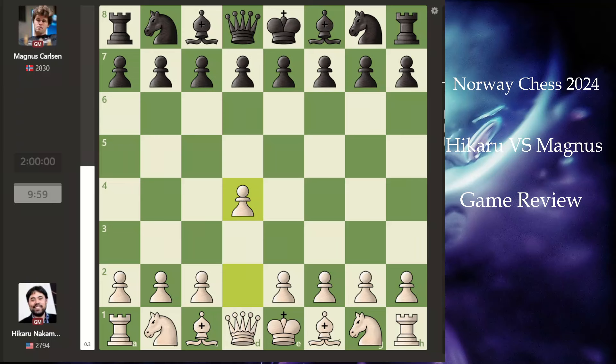Hey guys, I'm studying the game history that happened between Hikaru Nakamura and Magnus Carlsen. The game was really awesome, a lot of insanity happened. It started with d4 by Hikaru Nakamura, and then he went for knight f6.